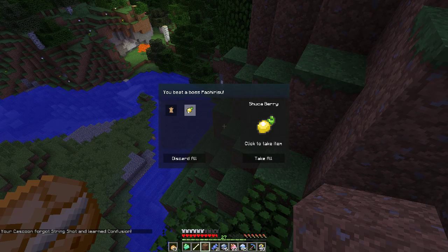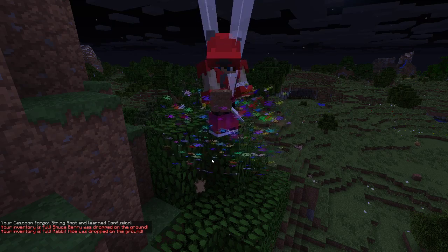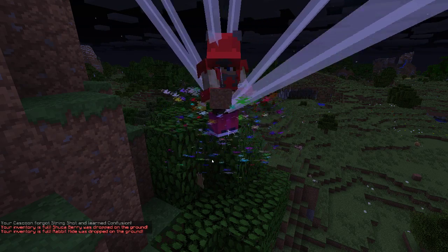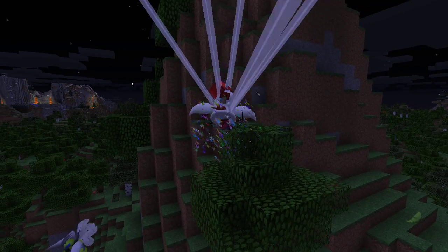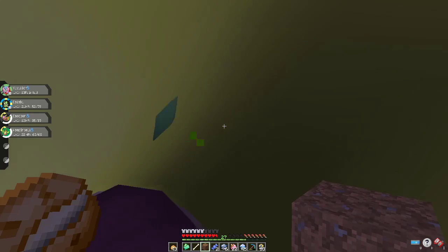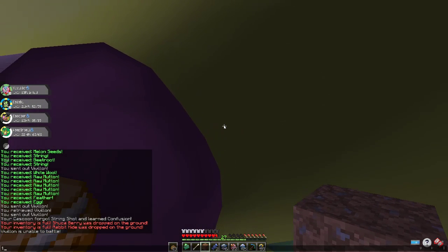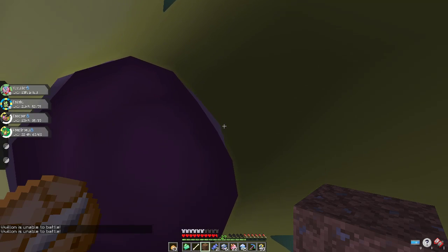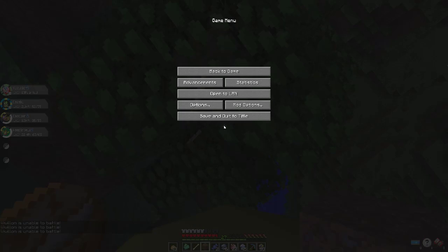Take out String Shot — oh, that's it. Oh, Bellsprout's evolving too! Sweet, we got a Weepinbell! Oh my God, look at that! I wish I could battle it. Weepinbell, can you — Weepinbell's unable to battle? Yes, because he's inside me.